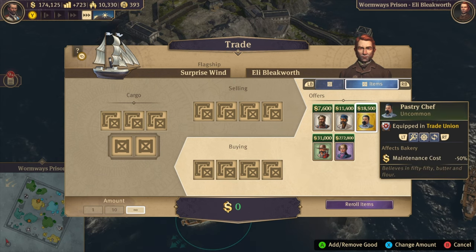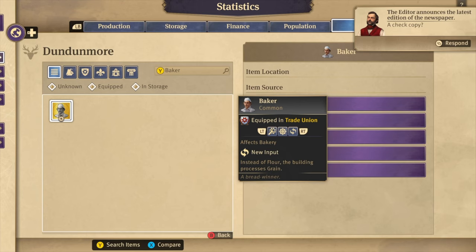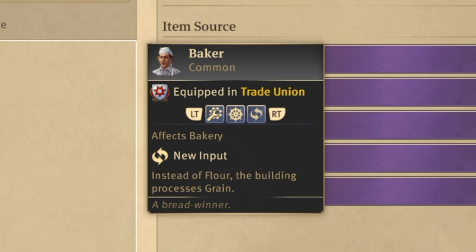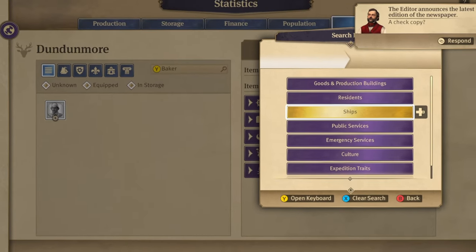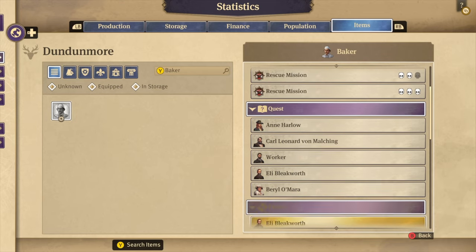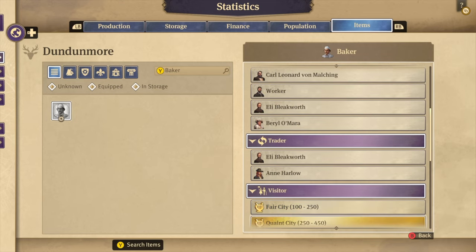I would really recommend you try to get the baker early on, which gives you a new input. He replaces the need for flour, and the bakery now processes the grain straight away. This makes the flour mill irrelevant and can save you some income and space. You can buy this item, but also win it during quests.